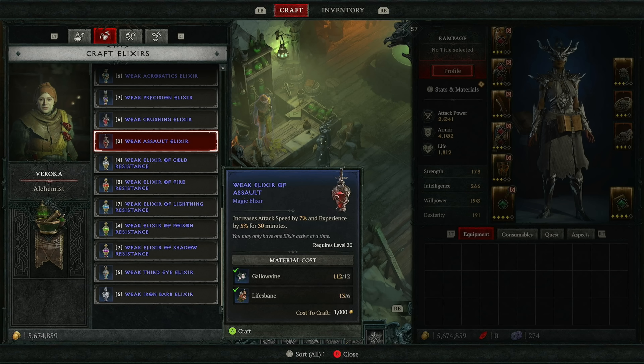I would also like to remind everyone that there are a lot of elixirs you can craft at the alchemist, and a lot of them give you 5% more XP. 5% more XP may not sound like a lot, but when it takes like 50 hours to grind from level 1 to 100, you definitely want to use all the advantages you can and save yourself a couple of hours.